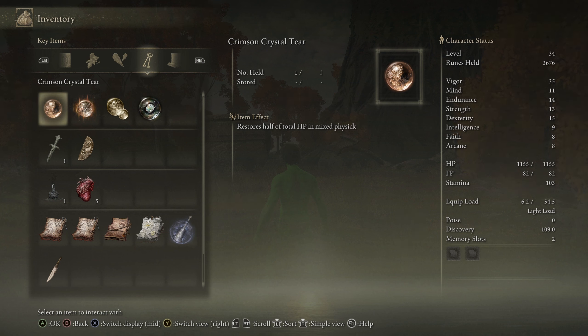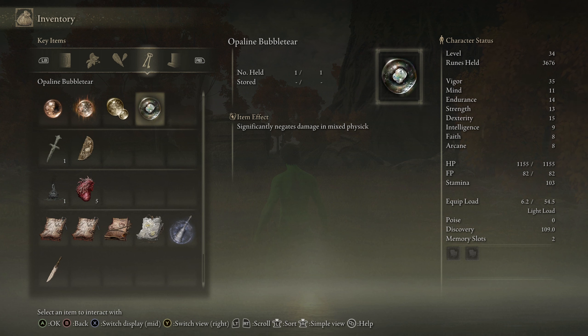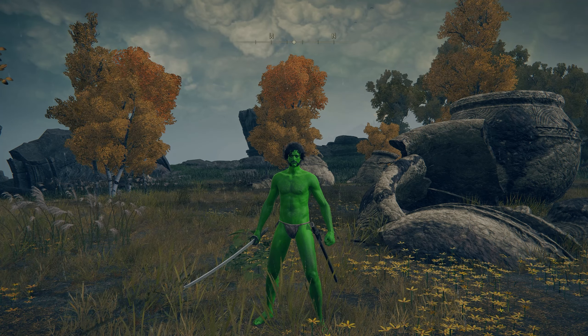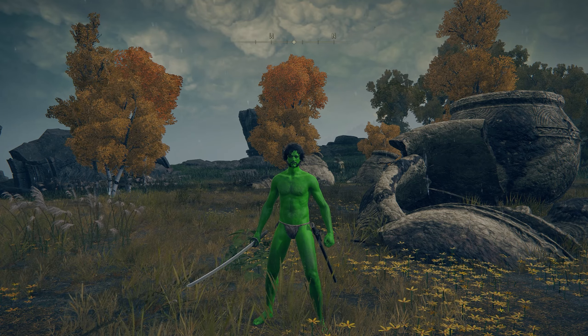So it appears we've got a couple of items. Crimson crystal tear restores half of the total HP in the mixed physic — so these are items that you need to put into the physic flask. Maybe that's something we can try out this episode. Crimson burst steadily restores HP for a time. There's one that temporarily boosts faith, and one that significantly negates damage. It would be interesting to try out any of them — I'm sure they'll come in handy. The Erdtree Avatar has been a nice little warm-up for this episode, but now we're onto the main bit: let's go and see Margit again.